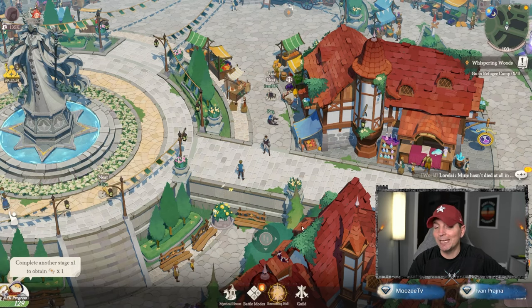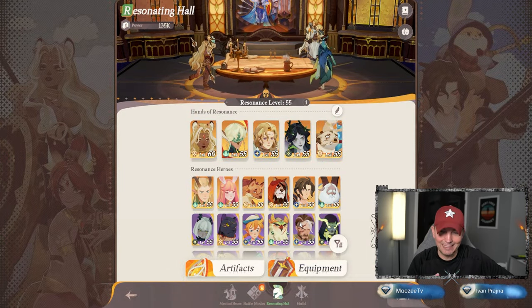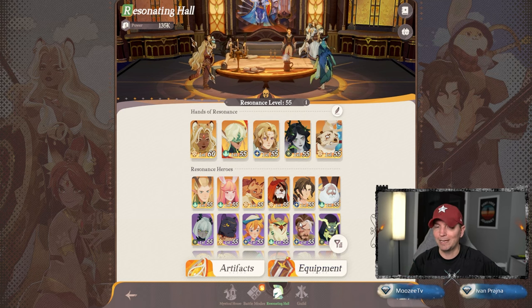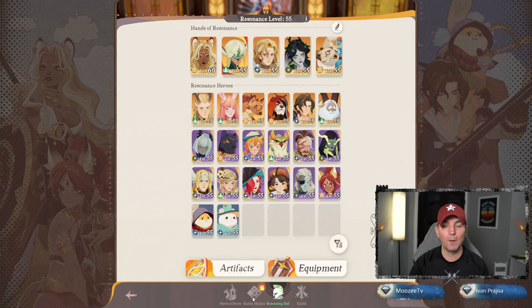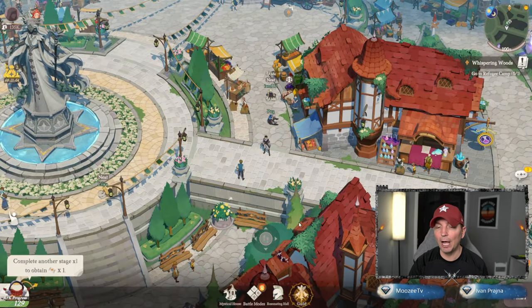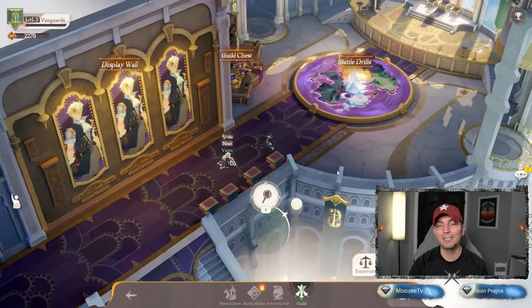Interesting enough, when looking at heroes in this game: Graveborn and Maulers are the two strongest right now. The Wilders and Lightbearers are the two weakest. Out of the Celestials and Hypogeans there's one that is really good — Reinier — who players are saying to absolutely build out in his entirety.